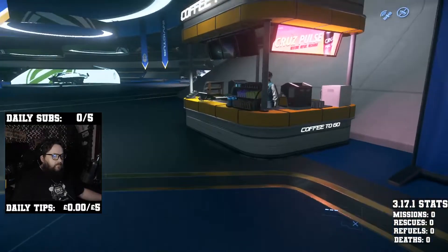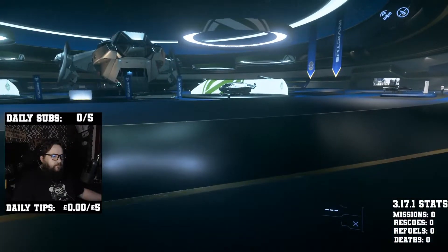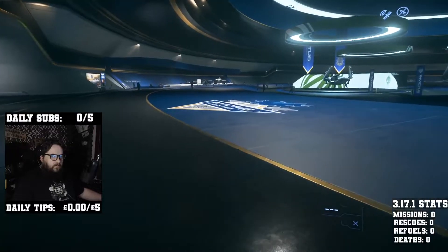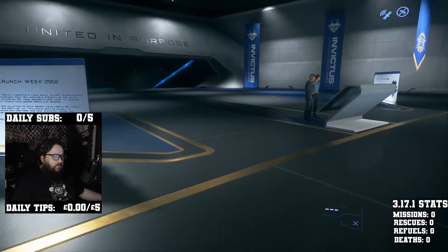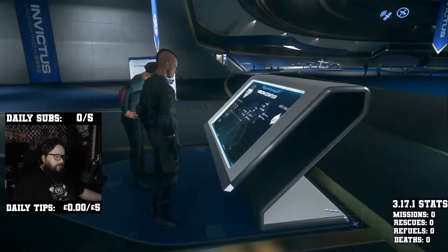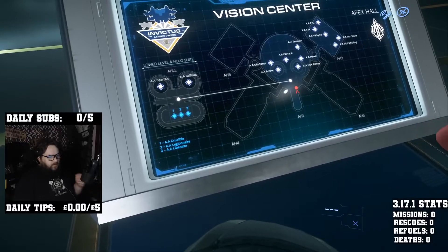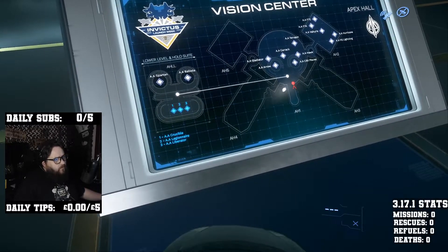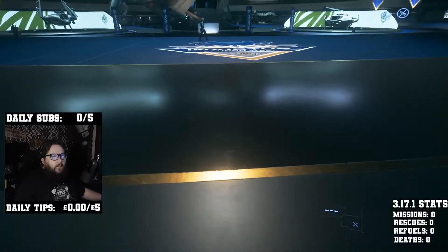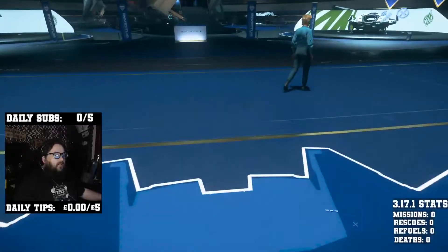Oh, coffee bar! Guns over here — let me go check, there's usually a thing here telling me if there's different rooms or whatever. We've got lower parts, we'll have a look at some of the things coming out. Then we've got the top right and this one.